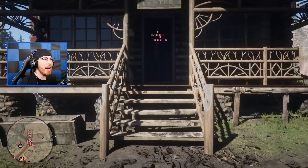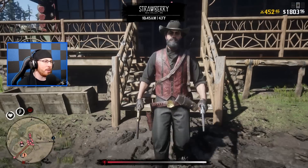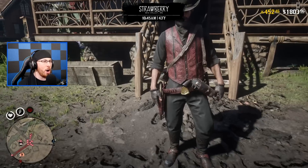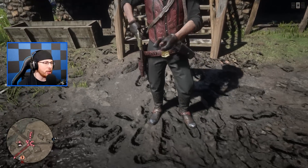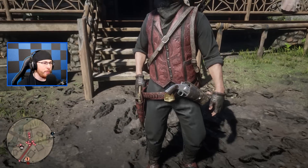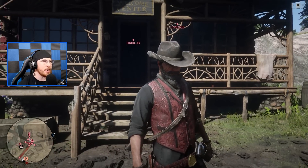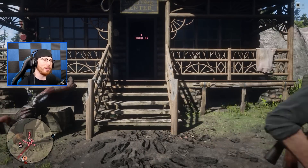Big Bad Liz coming on down with the red vest. Putting away the guns — oh, some nice boots, look at those things. She's got the vest to match the gun belt. I see you Liz, not bad. Let me know in the comments what you guys think of Liz's outfit.